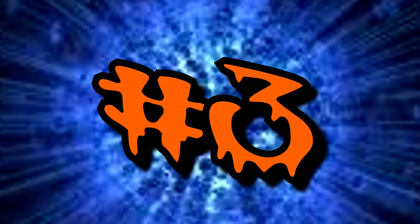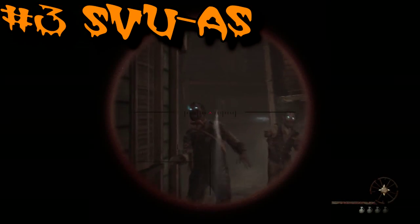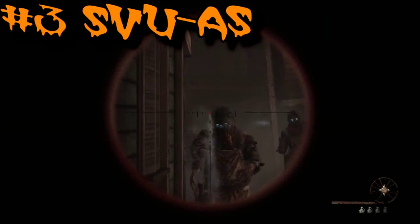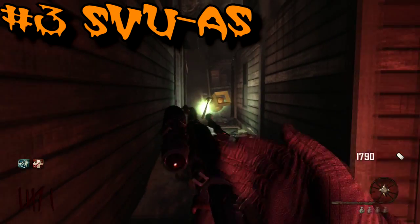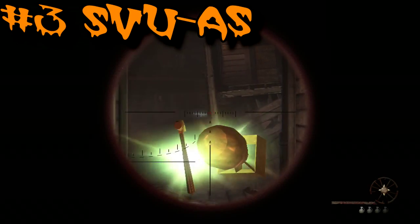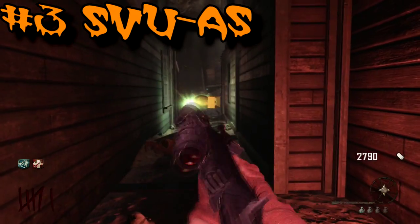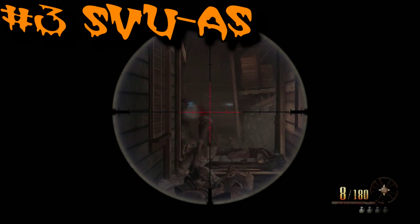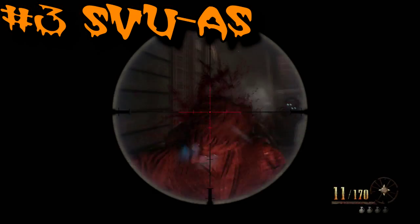Coming in at number three — and this may be a shocker above the PDW — is the SVU sniper rifle. When Die Rise came out and this gun was introduced, it was freaking amazing. This was my go-to weapon. My friends knew that if I was playing that map, I wasn't hitting the box — I was grabbing the SVU. It costs 1,000 points and is basically free in Buried. It upgrades to the Shadowy Veil Utilizer. With Double Tap it is a headshot machine and an absolute monster. If you're using a camping strategy, you'll be mowing down hordes like you wouldn't believe.